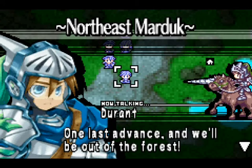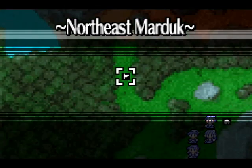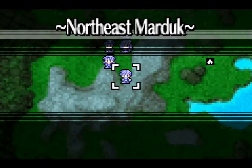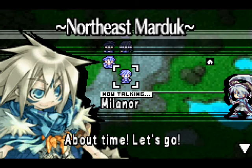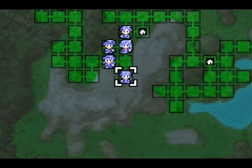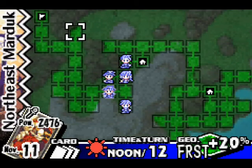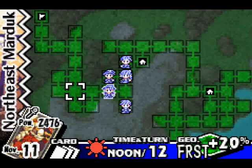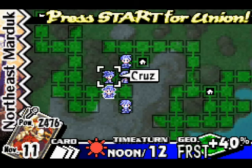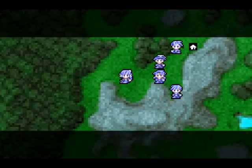One last advance and we'll be out of the forest. About time, let's go! So we'll go ahead and use Dollcraft. Basically here there's nothing really dangerous — unless you go here, you're fine. And there's a particular place where we actually want to go, but first I'll make a few movements around here. First thing first, I want to move Nietzsche over here.